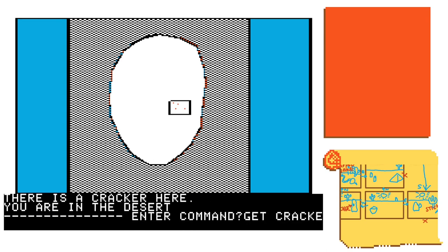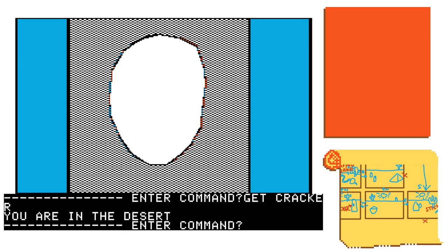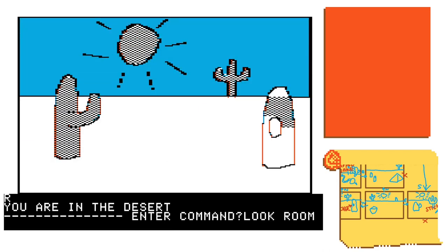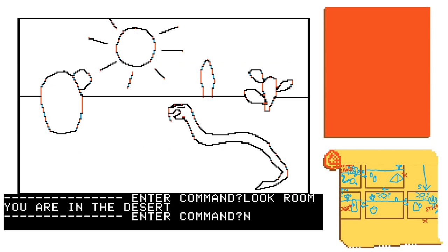We're going to get a cracker. I still haven't found any other way to get back to the main room other than typing 'look room,' which really doesn't work in this context. We're going to go north — there's a friend to make here.